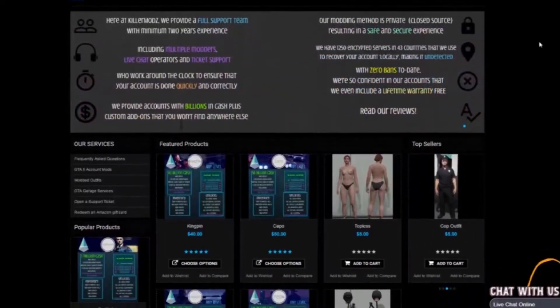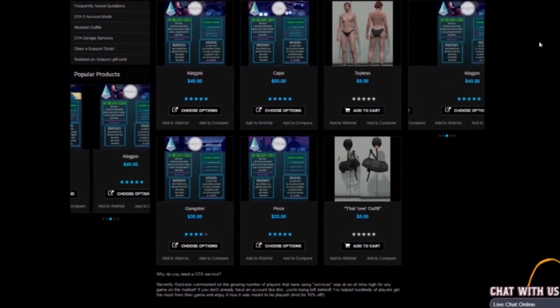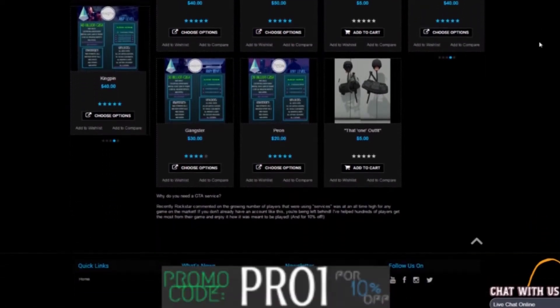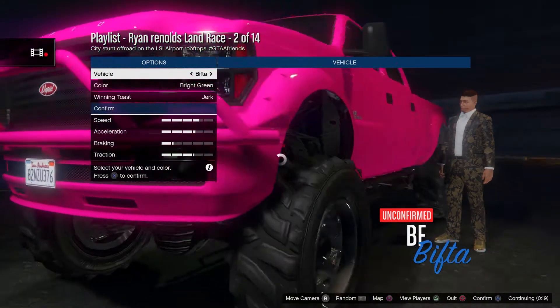If you want cheap and reliable GTA modded accounts, check out Killer Mods in the description and use code 'proone' for 10% off.